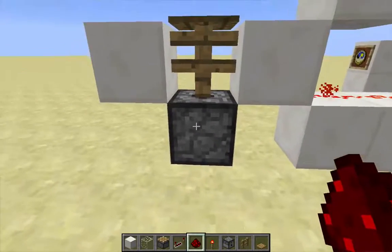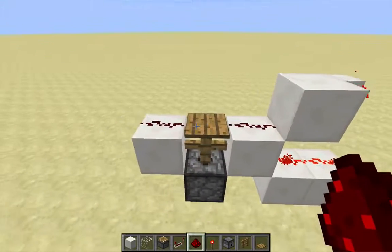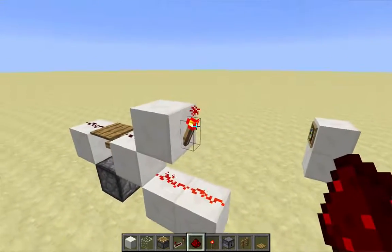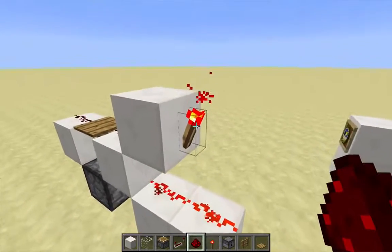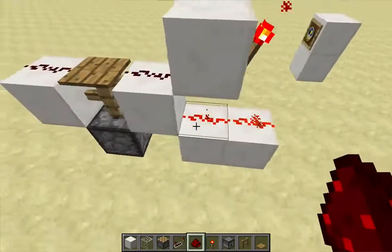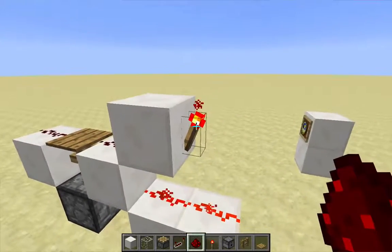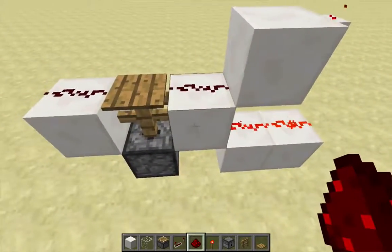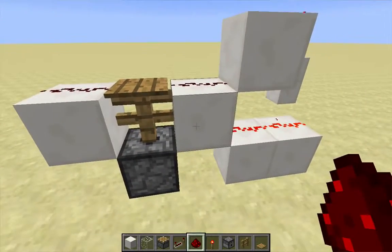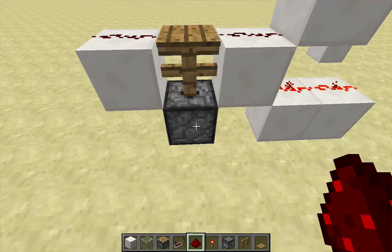An arrow is going to be fired from this dispenser, get stuck in the fence, and activate the pressure plate. The pressure plate sends a signal to the redstone wires which turns off this redstone torch, turning off the signal. But when the arrow despawns this torch turns back on, sends a signal here, and this block gets powered. Then this dispenser will fire another arrow when it receives a block update.